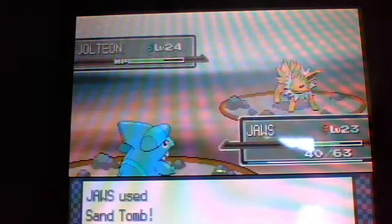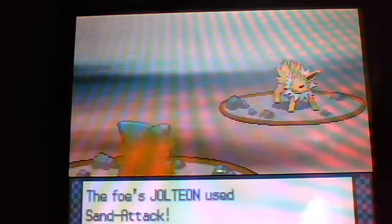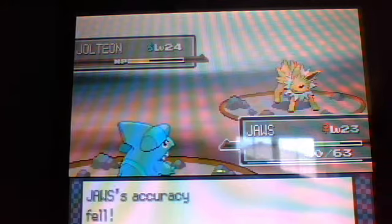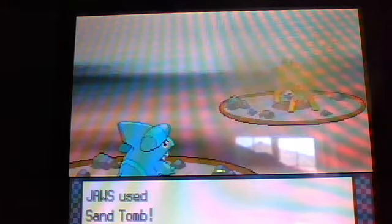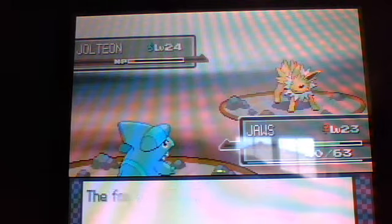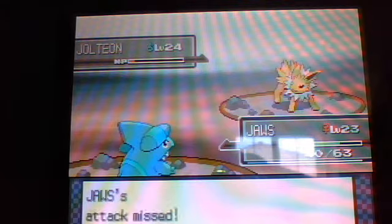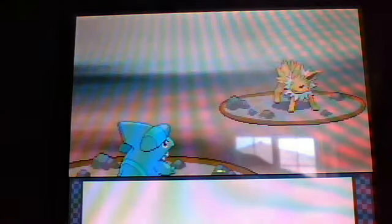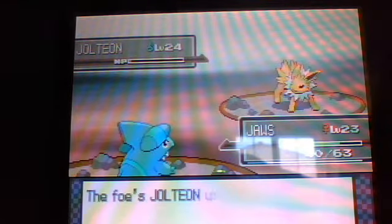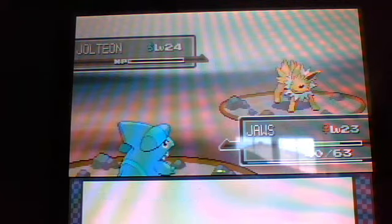Before we get to Pastoria City, this trainer I'm battling switches out his Pokemon a lot. He has a Flareon, Vaporeon, and Jolteon. But since I'm using Sand Tomb, he won't be able to switch out Jolteon until it's dead. Stupid Jolteon — this could take forever.